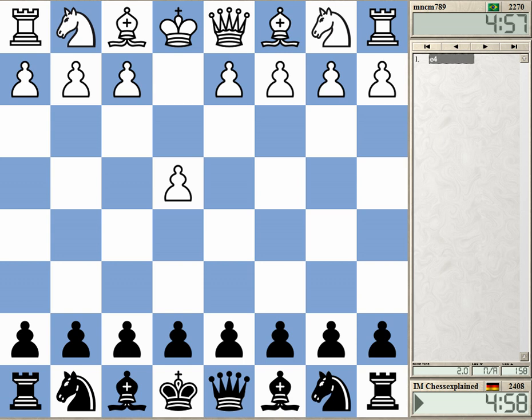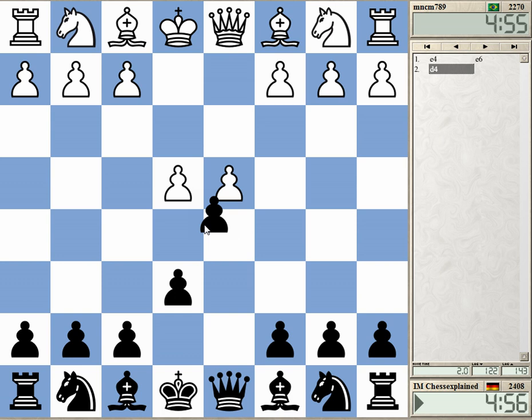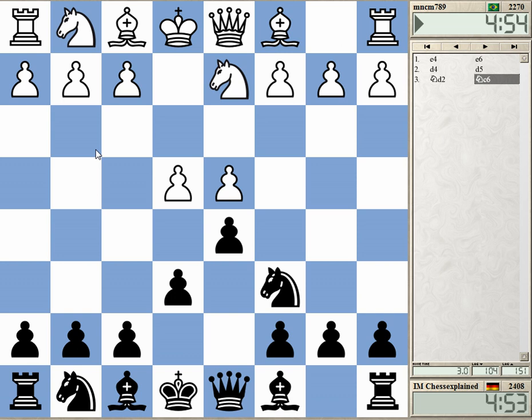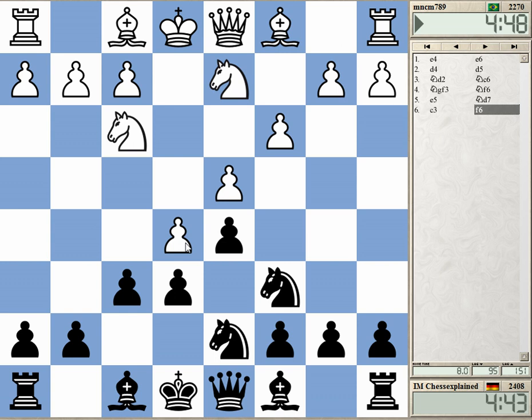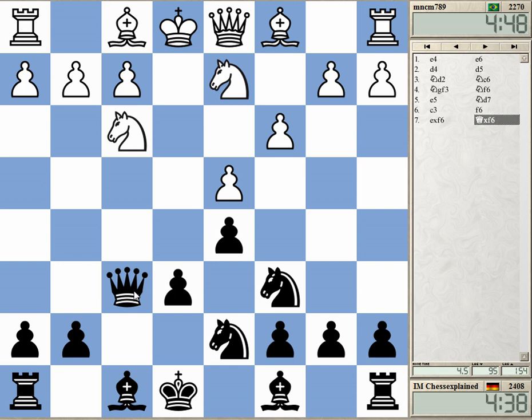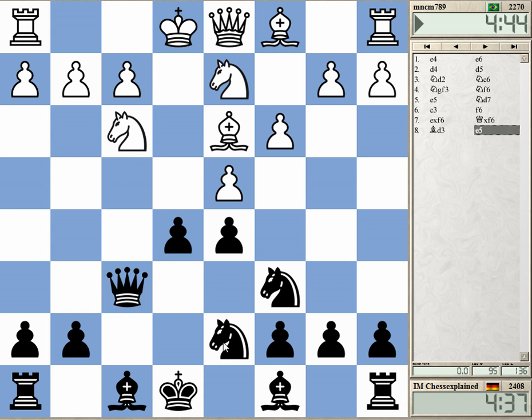Welcome to this video playing French Defense against MNCM789. I play this Gimard line which I pretty much have to work out over the board. F6 is probably one possible line, and this is already quite nice for black — I get to play e5 very early on, threatening e4.